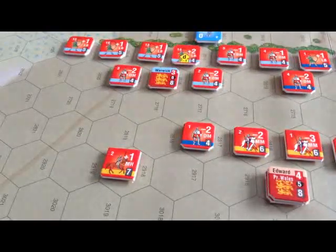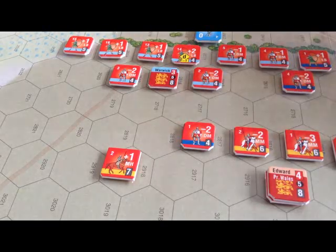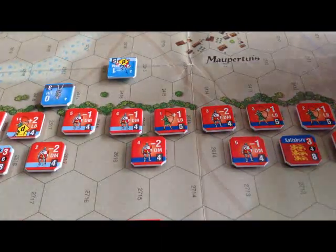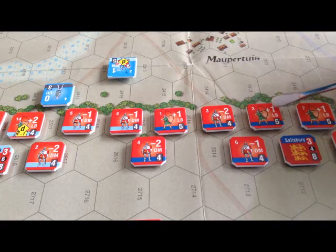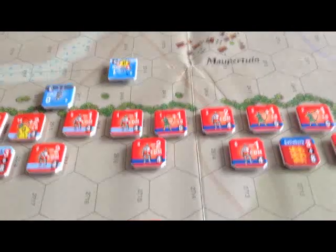For example, Warwick has a blue band, so any units with a blue band are under Warwick's command. It's a nice, simple, elegant system for showing command values. On the left is a dismounted knight — DM — with shock value and movement. In the front line, you've got your famous English longbowmen with shock value plus 1, LB longbow designation, and movement. In the distance, we have the French line.